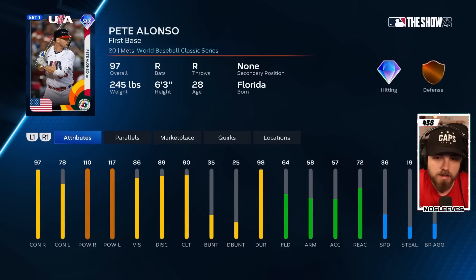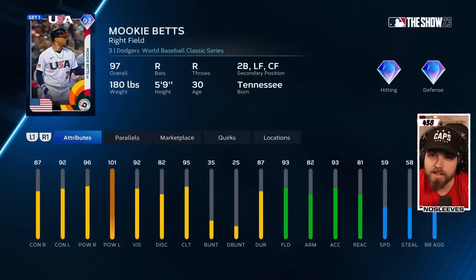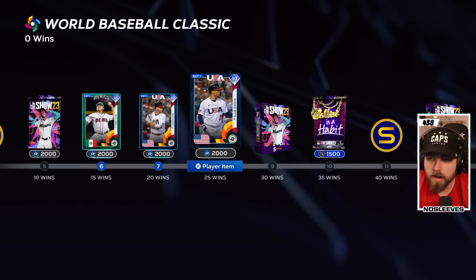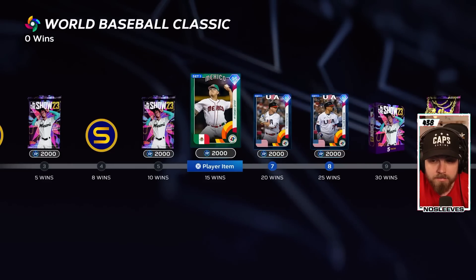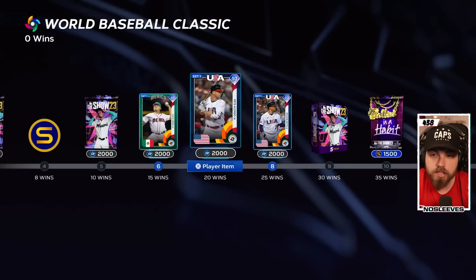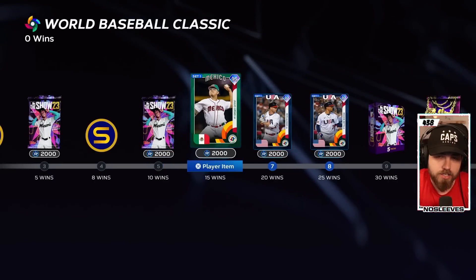At 15 wins you'll get the 95 Julio Urias. At 20 wins, the 97 Pete Alonso, a very good card. At 25 wins, Mookie Betts — you can sell that for around 50,000 stubs right now, though the price will drop after launch. This is all going to depend on your skill level. If you play 10 games and haven't won one, move on to offline. But if you're winning about one in every two games, grind it out.